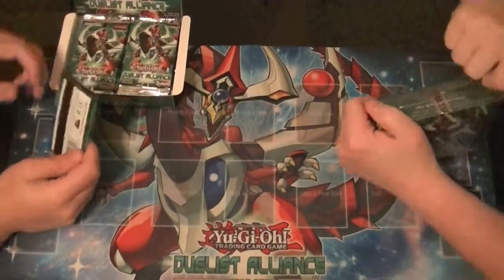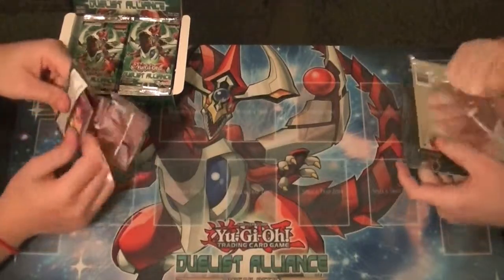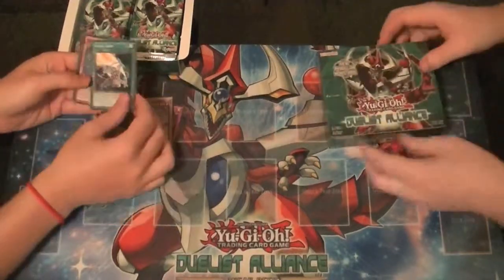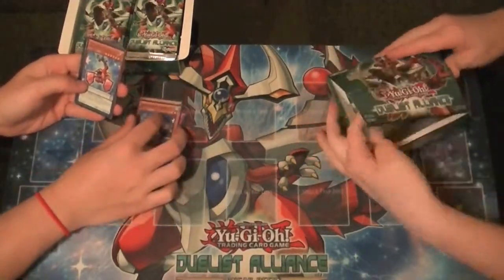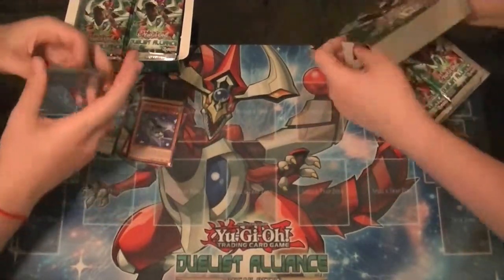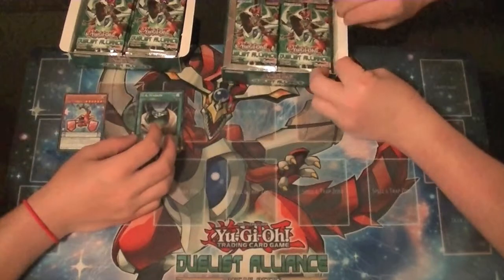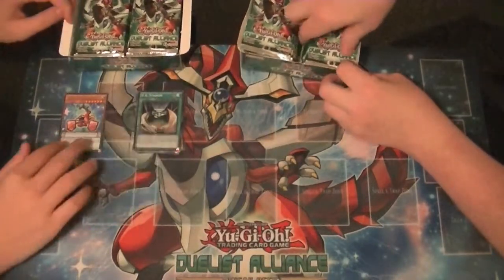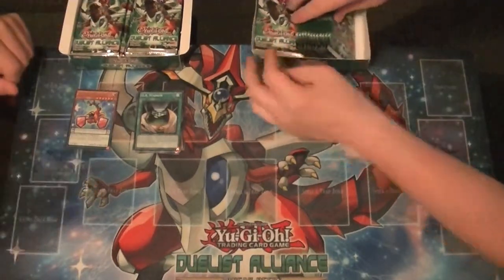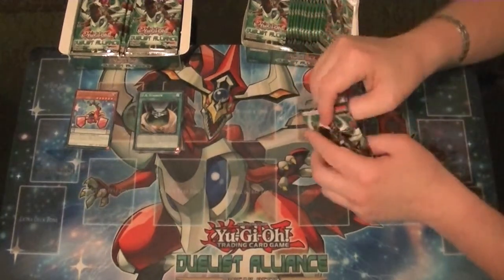Looks like you'll be going first this time because I'm having trouble. A Rare Perform Pal Kaleidoscope, and nothing else. For some reason, the Duelist boxes are always seemingly good sets to get a hold of. If you go back to the 5Ds era, Duelist Revolution was really great. They had cards like Effect Veilers, Pot of Duality, Solemn Warning.